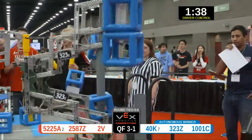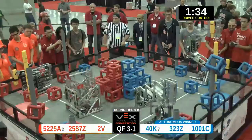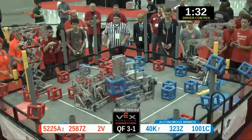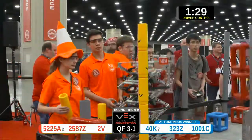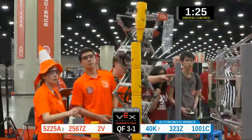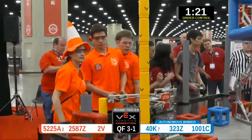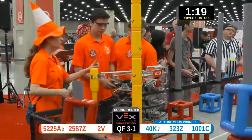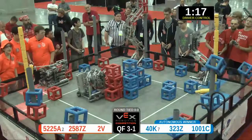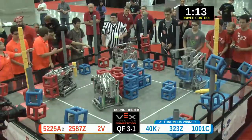3-2-3-Z has two blue cubes in possession. One successfully placed away, second one no good on that one. We made sure the autonomous bonus is correctly placed. Red has two cubes in possession — that's 2V. They had a post they wanted to go for, it looked like they changed their mind. That post is taken over by 3-2-3-Z. The Skyrisers are going sky high, folks — 1-2-3-4-5-6 on blue, 6 on red.